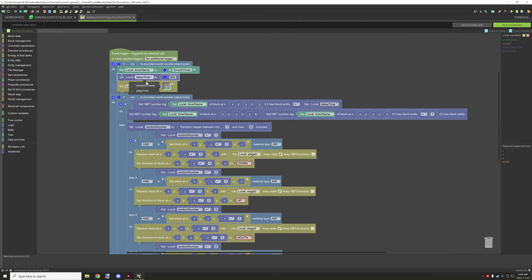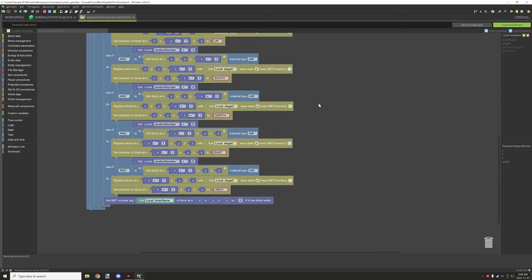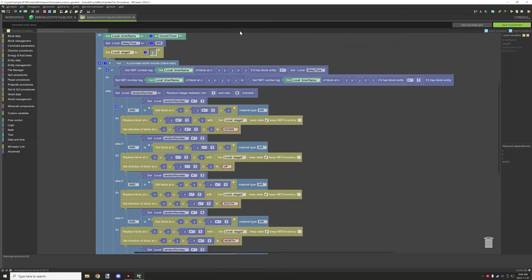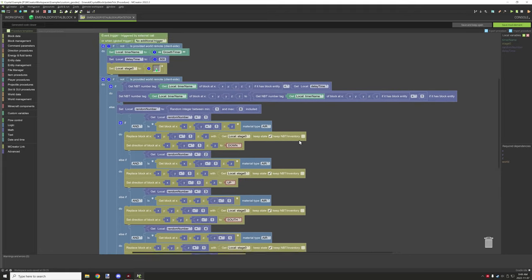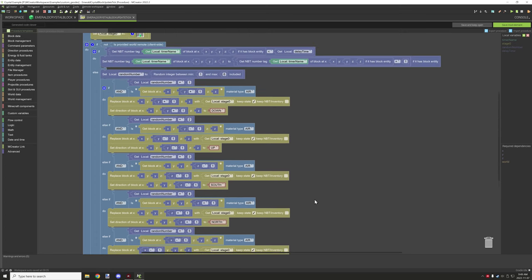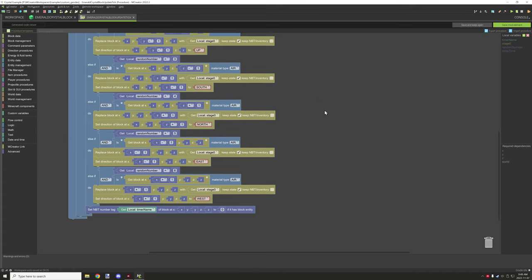Because that variable was set to the random number instead of delay time, it wasn't actually working as it should — all the crystals were being placed on every side. Once I fix this, it will cycle through the timer again and then place a random crystal on a randomly chosen side, trying to find a valid spot until it can actually place it.